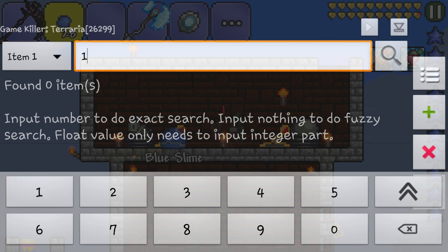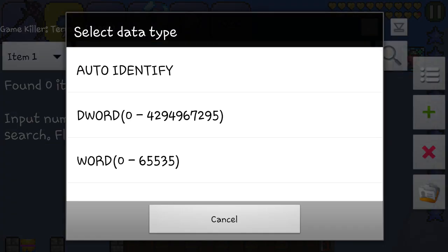Go to GameKiller and pause the game so mobs won't spawn while I explain. You want to put 1 there because that is the NPC ID of the blue slime. You're gonna need the NPC ID of the blue slime, the bunny, and the boss you want to change it into. In my case I'm gonna use the dungeon guardian because the bone key is really hard to get — you have to wait and kill the dungeon guardian to get the bone key. So I'm gonna be using the NPC ID of the dungeon guardian in this video. Put 1 there and search it — tap that search button.